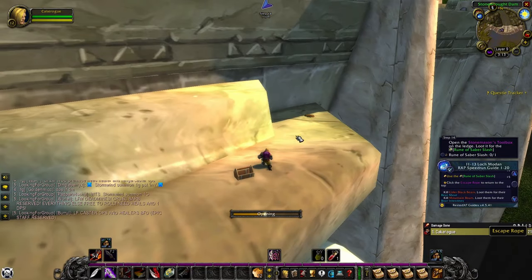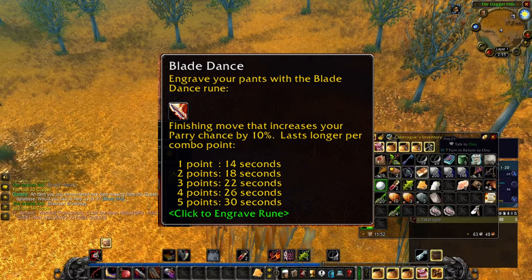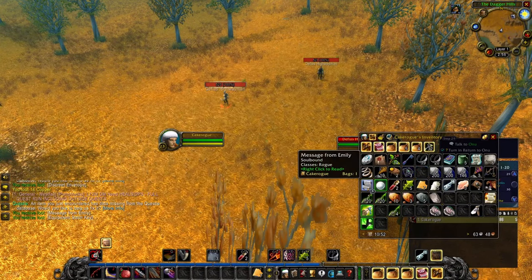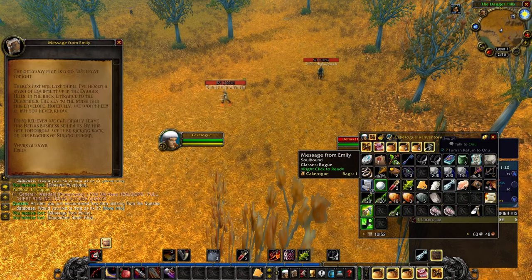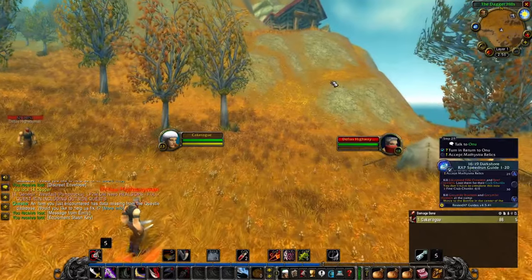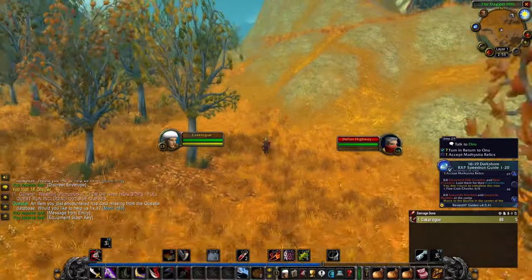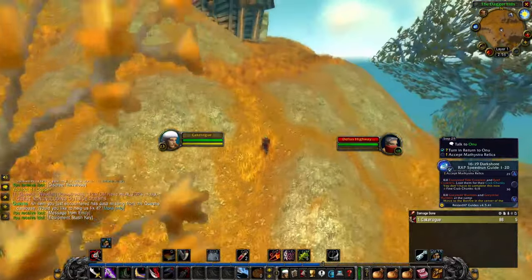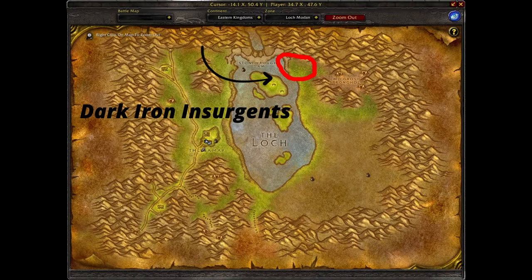The next rune is Blade Dance. For Humans, pickpocket Defias Bandits in Westfall until you receive a Discreet Envelope, which leads you to a chest outside the back entrance of the Deadmines at 41,80 — you can kill the Highwaymen and it'll drop from them. For Dwarves, pickpocket Dark Iron Dwarves until you get a Dark Iron Lockbox — you only need Lockpicking level 1 to open it.